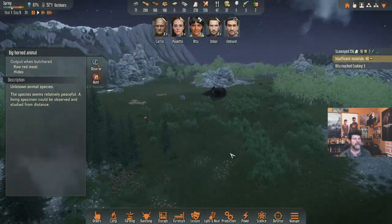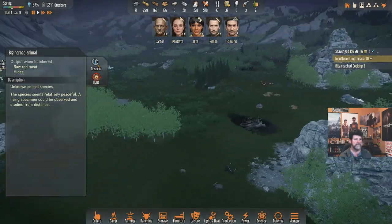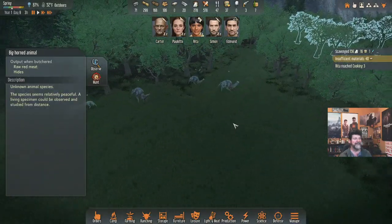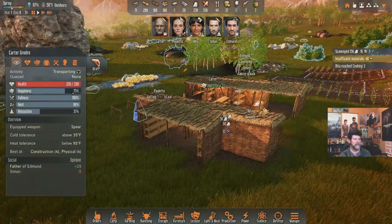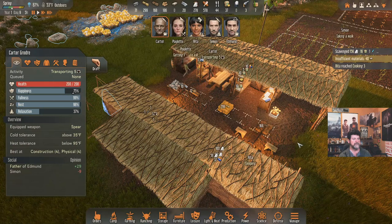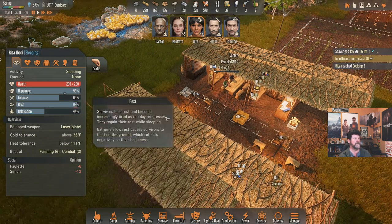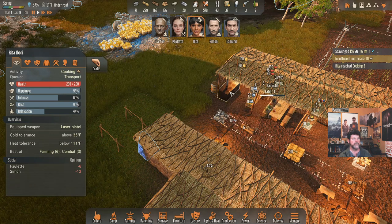Another herd of those guys, and more over here — so I think some new ones have moved in and some others are gone. The chickens would always go pick on animals bigger than themselves and pay for it. Paulette is waking up and grabbing one of our last meals. Rita, how hungry are you? You'll be fine — let's have you make some grain porridge.